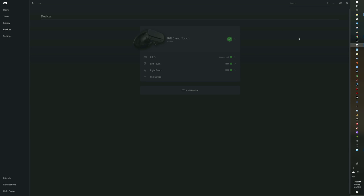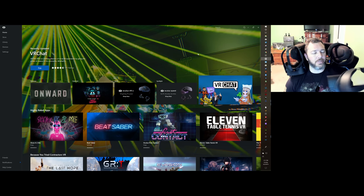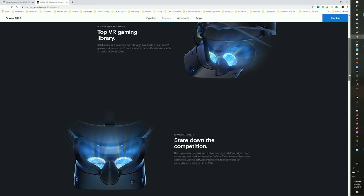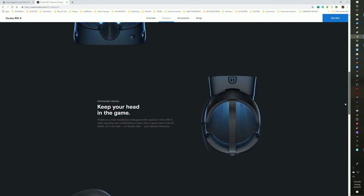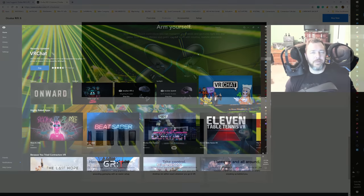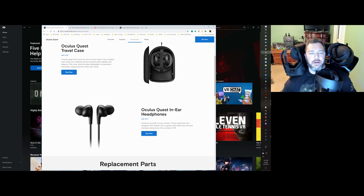The sound is atrocious — very tinny. I get that they wanted a streamlined unit. I imagine when it went to Lenovo it was a cost factor. I would have paid $450 to have the same speakers as the original Rift on this headset, because everything else is so good. But they're going to keep offering new headsets anyway.